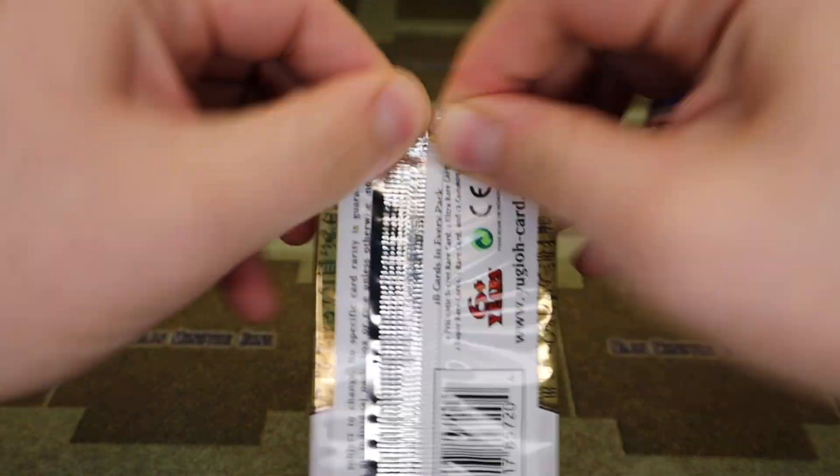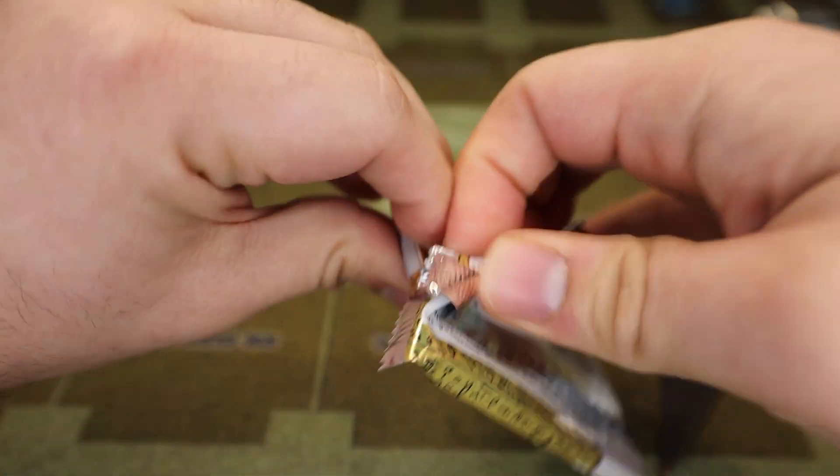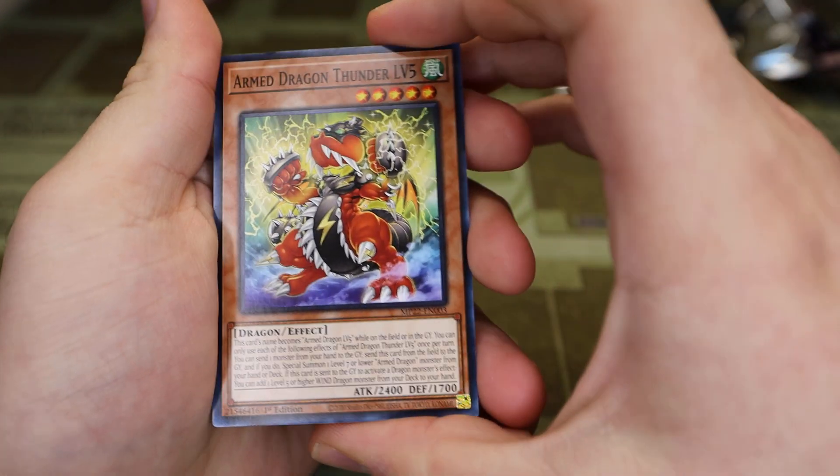So without further ado, we'll get into this Mega Pack — a little thicker, quite a few cards in these things. They come with the Prismatic Seeker Rares, Ultra Rares, Rares, and Commons.